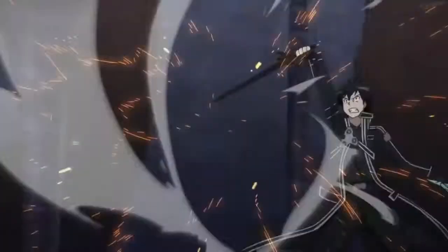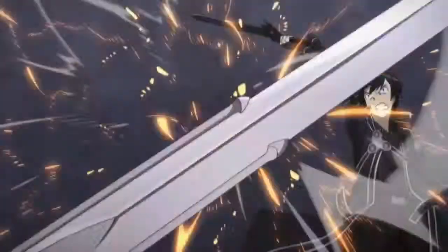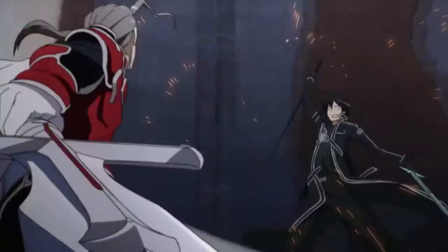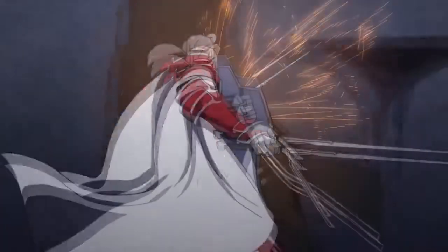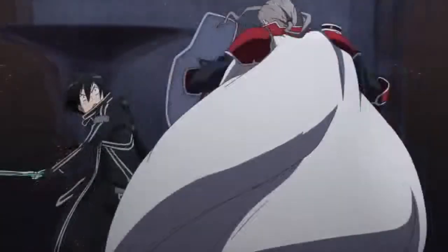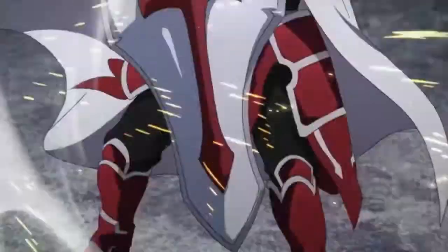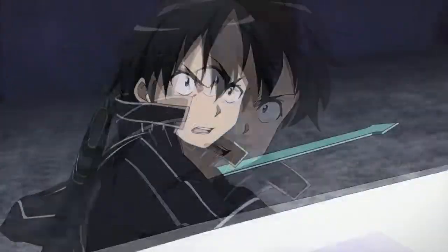This starts with Kirito charging in. First problem: the blurred background — minor nitpick, but it's lazy for a final fight. They clash swords and then it does an odd cut by immediately zooming out with no sense of flow whatsoever. Then they turn the camera to do another cut with the sword slashes, but now to a profile shot of Kayaba. Then he slashes at Kirito and Kirito evades. They immediately cut to an overhead shot that shows how awkward Kirito looks swinging his swords.